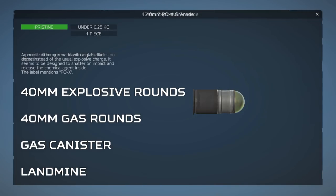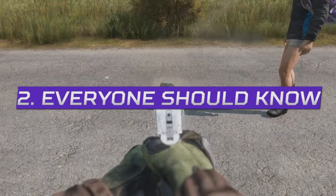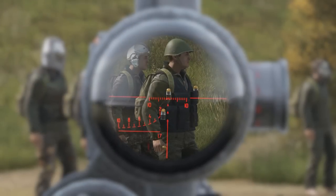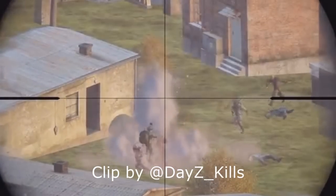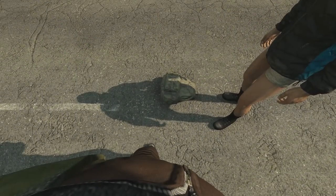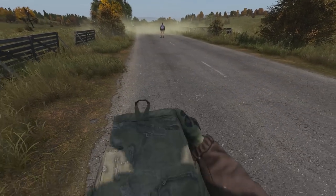The 40mm grenade rounds that can hurt you are the explosive rounds and the gas rounds, but the smoke rounds will detonate too, and this is regardless of whether they're inside the inventory or attached to the vest slot. If an explosive round is ruined inside your inventory or attached to a vest slot, it's a GG for you, but will also kill everybody that isn't wearing protection up to around 12m and severely injure up to around 20m too. The gas round is much less deadly and won't do much but create a gas cloud — the cloud won't follow you, it drops to the floor and you just run away from it.